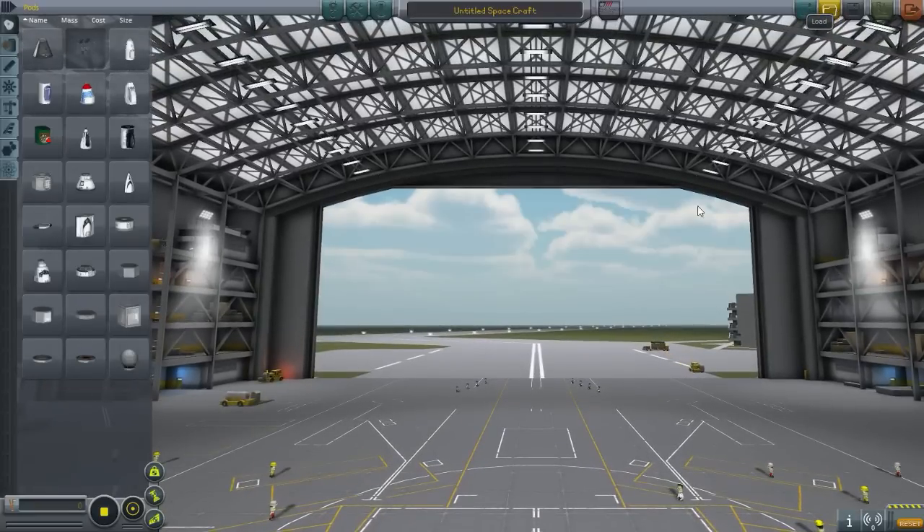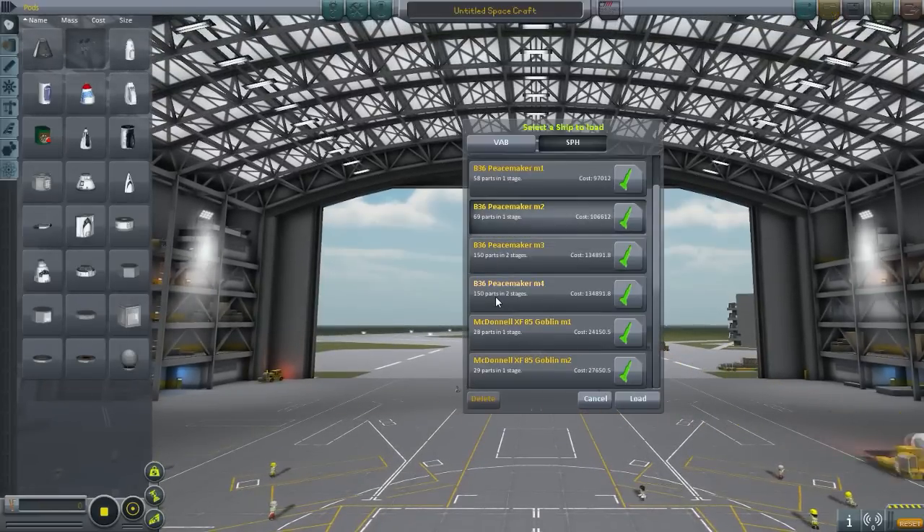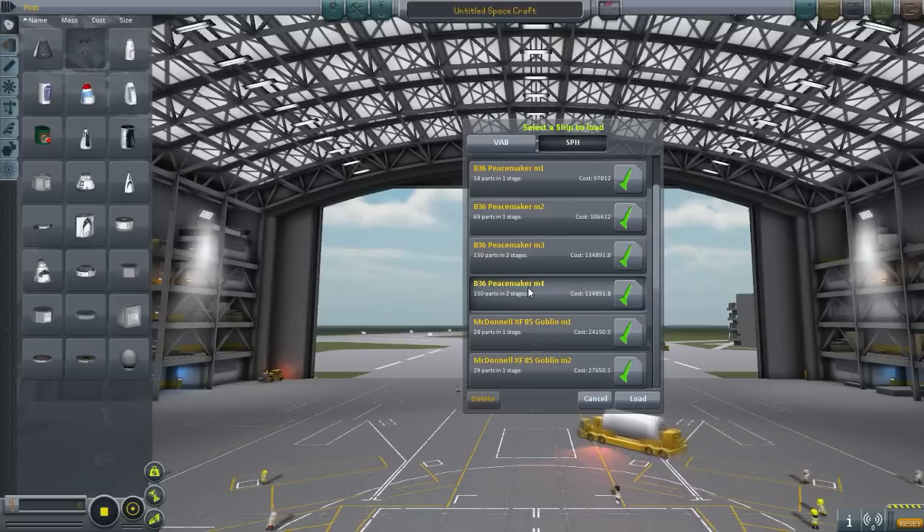Hey, hey everybody! Welcome back to Kerbal Space Program. My name is Chris and today we'll be checking out two designs that I made somewhat recently. The first is the BE36 Peacemaker and the Goblin for short. Let's check out the Peacemaker because the Peacemaker has the Goblin attached to it.